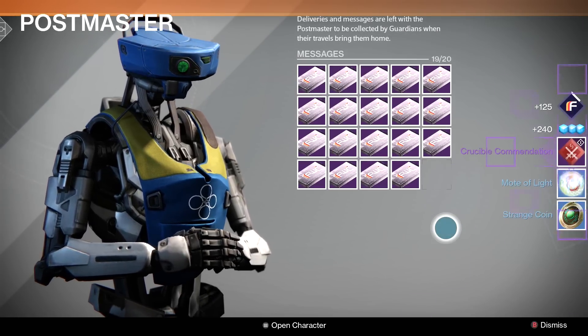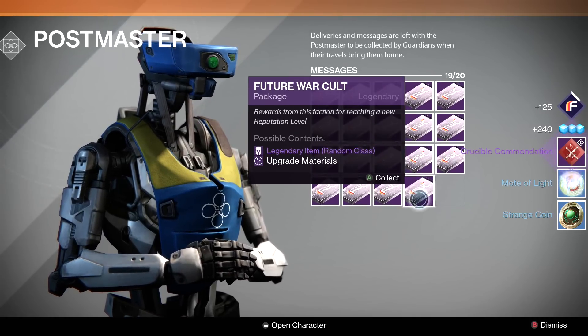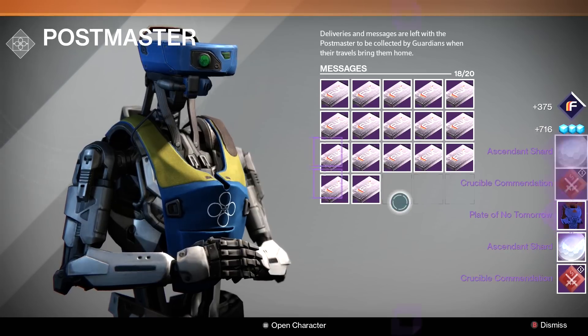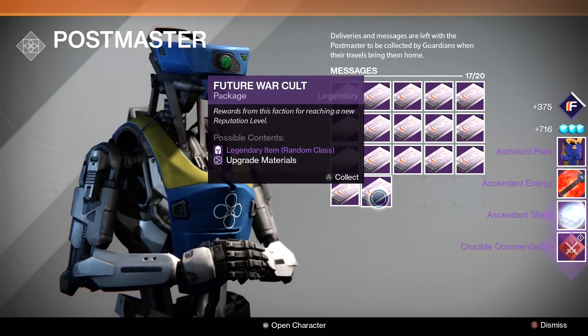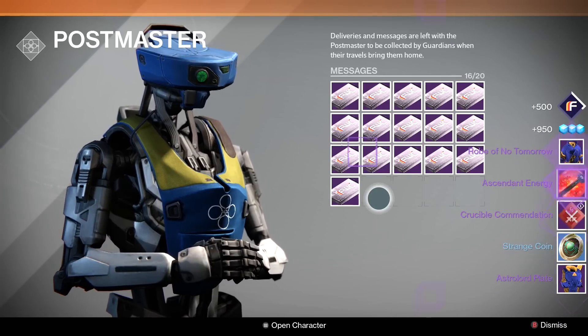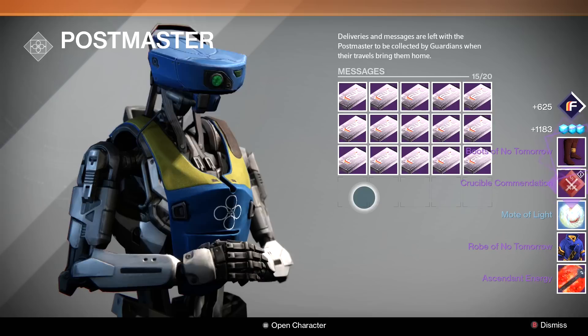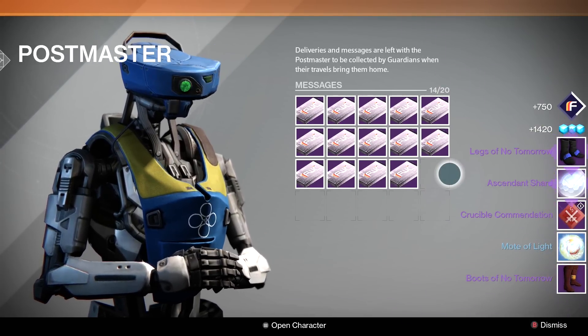Alright, let's start — first one here. Getting some good gear right away! A chest piece — not bad. Another chest piece. My Titan's going to be a pretty happy guy. Another chest piece, that one's for my Warlock — not bad. Some boots right there, not bad.